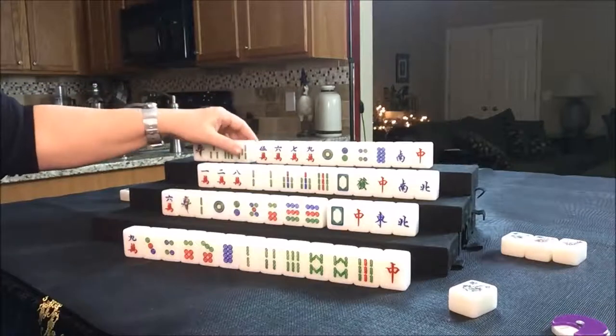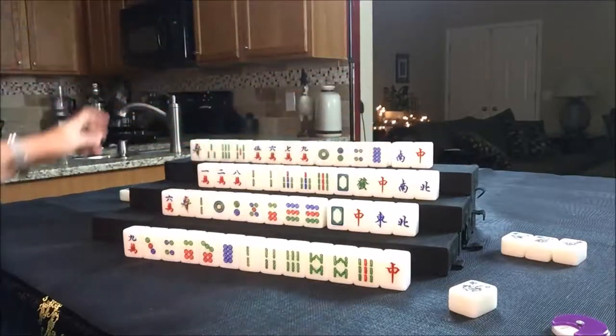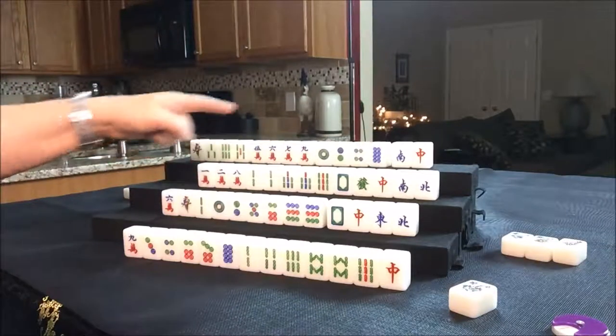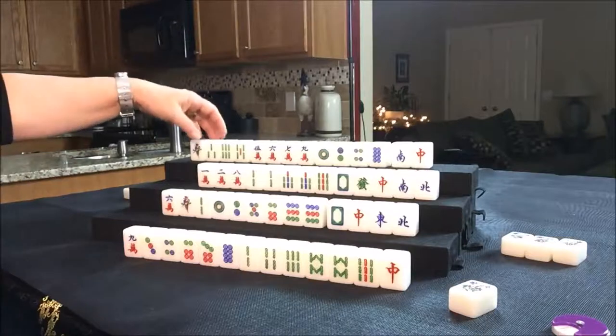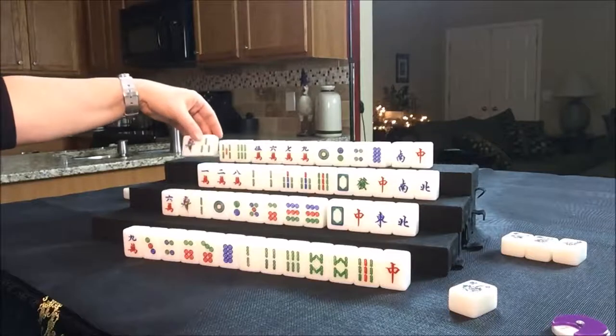Let's discard a six dot and draw for North — nobody can take that six dot. They drew a five Bam, so now they have four of each suit. That's not good because they need to play a half flush. Let's look at the chow potential: we have a five, six, a one, three, and here's a five, six, seven, eight, one, two, four, eight.